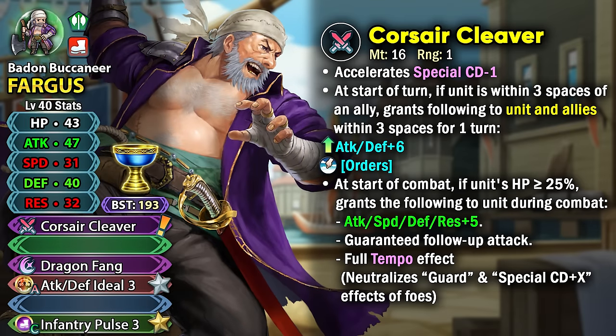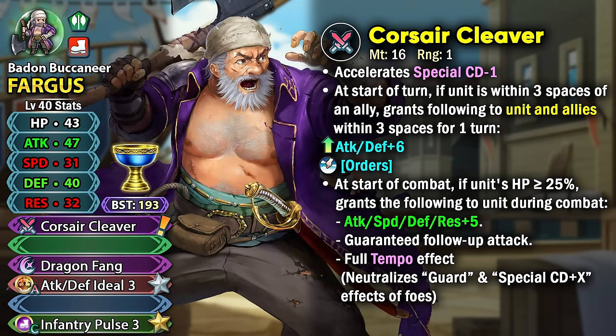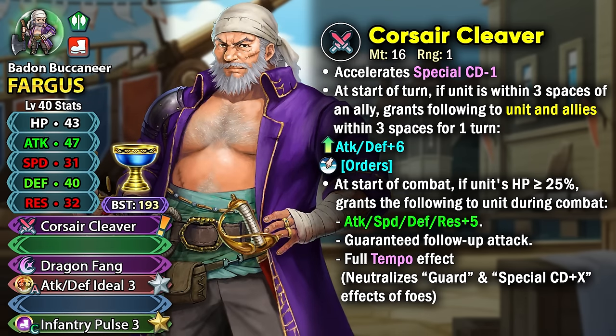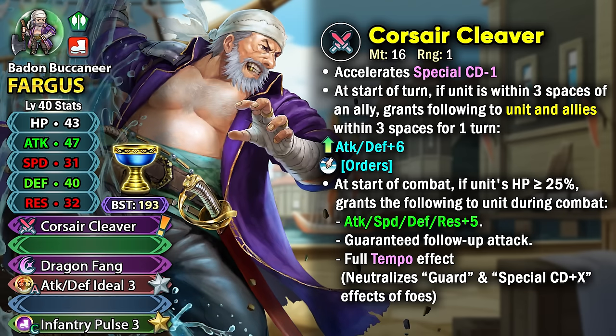The Order status is essentially the teleportation effect you can get from Air Orders, Ground Orders, and also from Peony's Dance. The fact that he gives the Orders buff to himself and his allies is really amazing because it improves the mobility of your team, especially in Arena if you are a free-to-play player. Giving the visible buffs on top of it is really good, especially since these buffs apply to allies in 3 spaces of Fargus, allowing him to support them without using his own action.